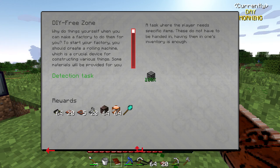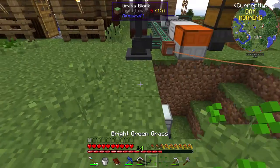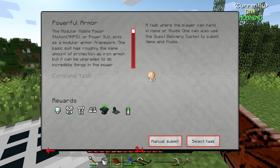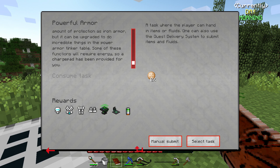Let's claim the reward for that — a bunch of conveyors. Throw that down there. Powerful armor: the Modular Mech Power Station, MMPS, or power suit acts as a modular armor framework. The basic suit has roughly the same protection as iron armor, but it can be upgraded to do incredibly powerful things in the power armor tinker table. Some of these functions require energy, so a charge pad has been provided. That's pretty nice.